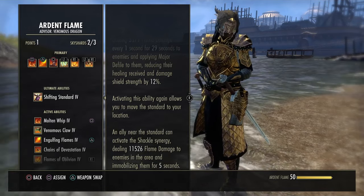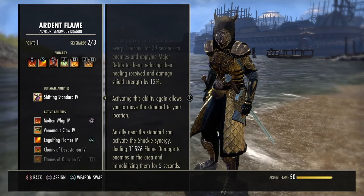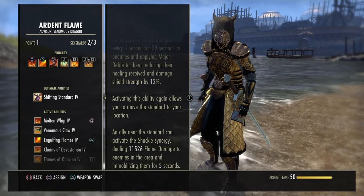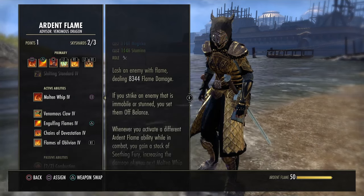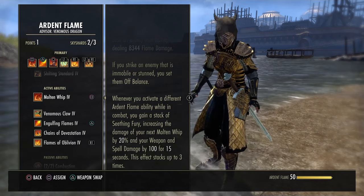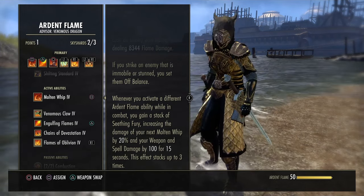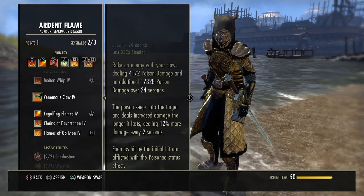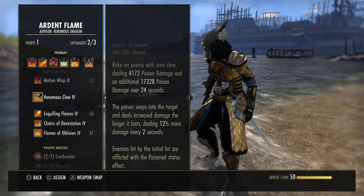The other morph, Champion of Might, doesn't travel but deals 13% more damage, increases your damage done, and decreases the damage you take — buffing both offense and defense. Molten Whip: you build stacks whenever you activate other Ardent Flame abilities in combat, which increases damage done and weapon damage. You can stack it three times. This is typically your burst skill and your spammable. Venomous Claws is one of the strongest DoTs in the game — high poison damage, procs a poison status effect.